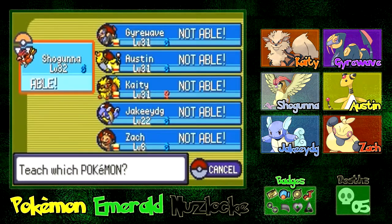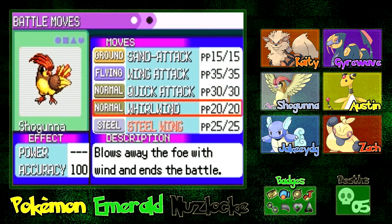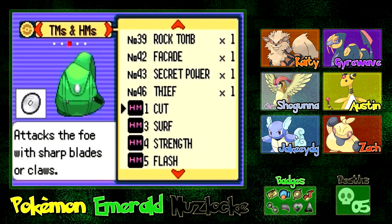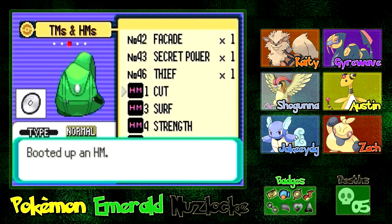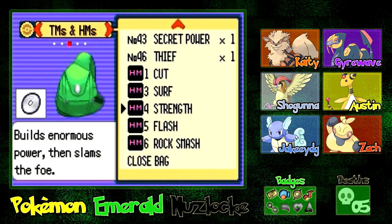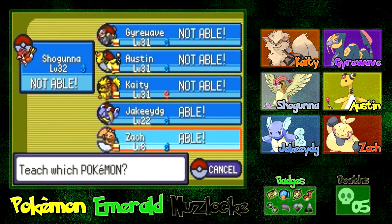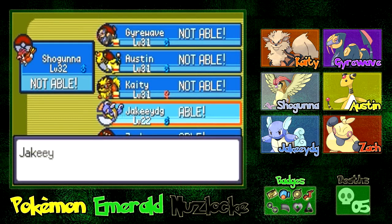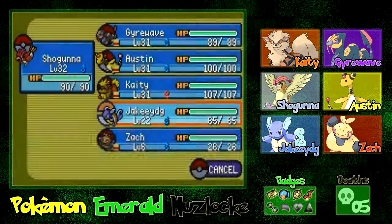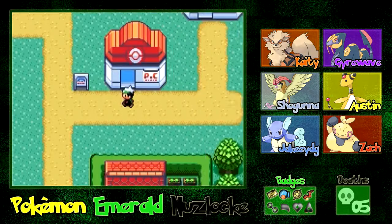We're going to give Shogun Steel Wing. Let's get rid of Whirlwind. I'm going to keep Sand Attack for now — it did come in handy in that battle, I believe it helped him miss that one Rollout. We don't have anyone to know Cut now because Jay was the one that knew it. No one else can learn Cut, but I'm not quite sure we need Cut later on. But we do need Surf — Zack can learn Surf? I might just teach them both Surf. We've got Water Gun on Jake — let's get rid of Bubble. Even if I teach Zack Surf, it won't be right now, it would be after we get him leveled up with the rest of us.